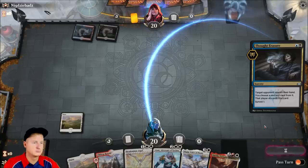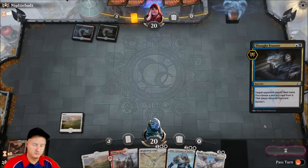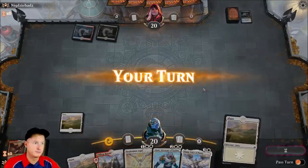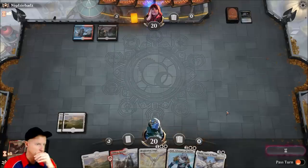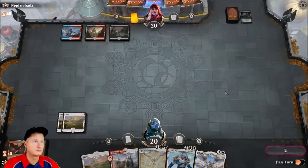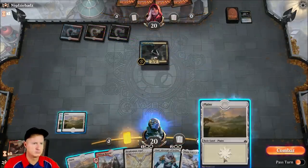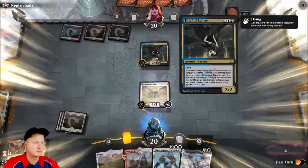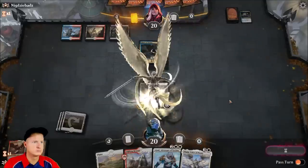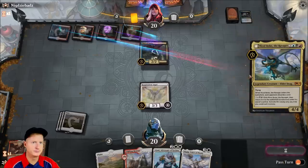Pass the turn. He grabs a Teferi, I laugh — he grabs Exemplar. Okay, fair. Pass turn. Thief of Sanity — cool card. Now we got Resplendent Angel out. I'm assuming he's going to strike this down. No, he Bolts.